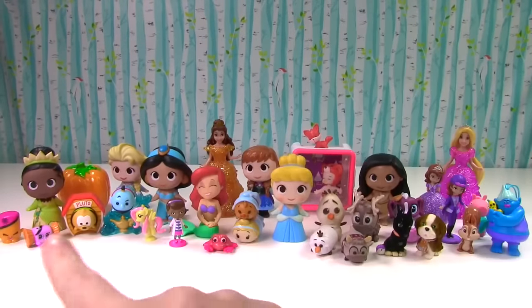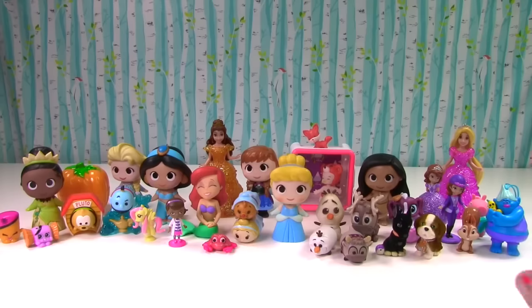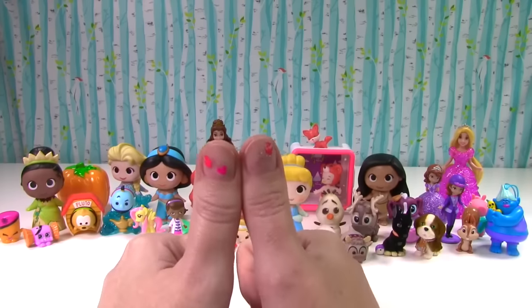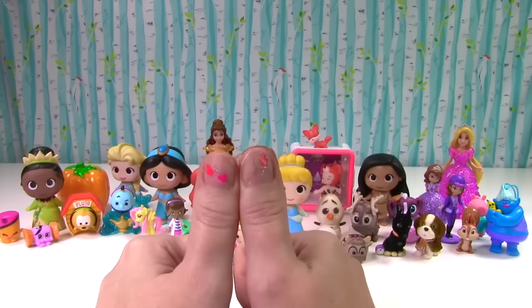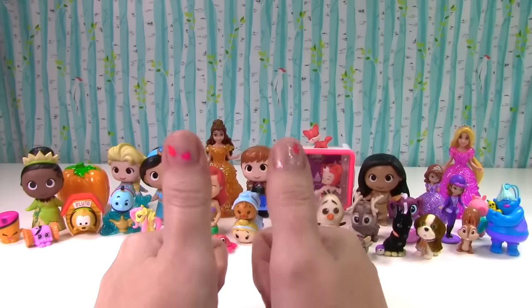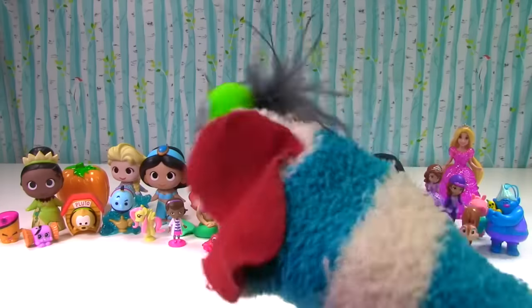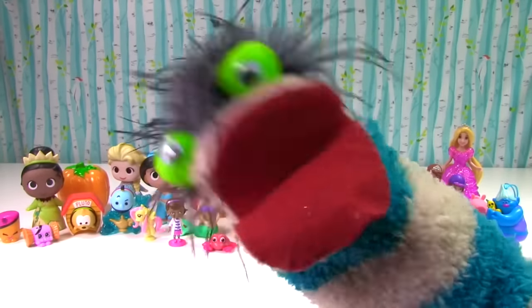Before we get that troll out, let's get Rapunzel back. Wow, Rapunzel's wearing a beautiful glittery dress, just like Belle was wearing. I do love a good glittery dress. This is one big blue troll, and it's cuddling this little duck — I'm not sure, but these two are pretty cute together. We opened a lot of toys today — in the comments, let me know which one was your favorite. And how many stickers did I start with on my fingernails — were you paying attention?